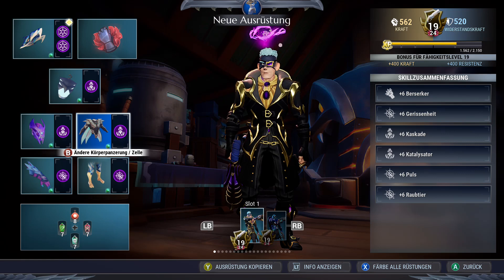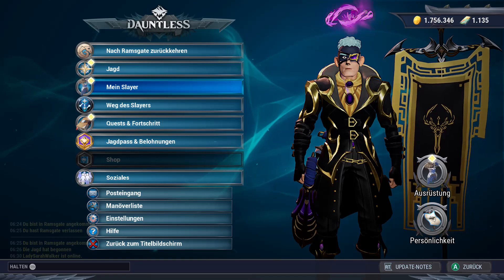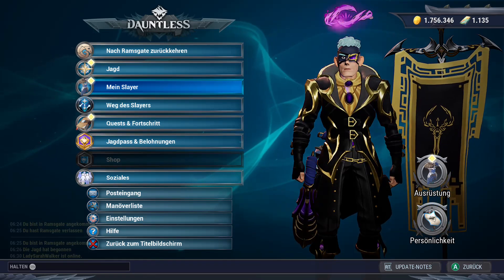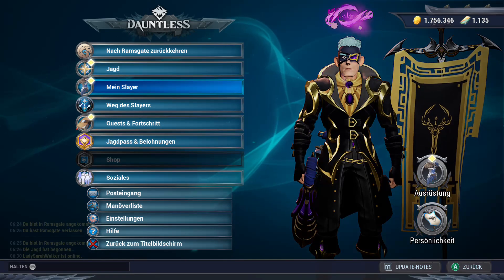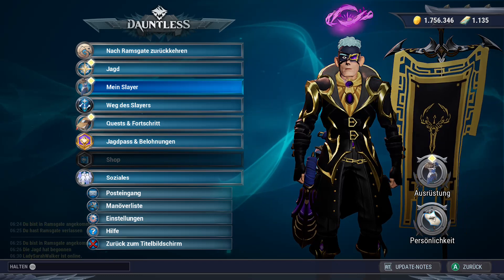Now you might think: your builds are supposed to be player friendly — why do we use Discipline and Predator here? And you have a point — Discipline needs some practice and experience. The reason we use Discipline and Predator here is because pistols are the best weapon to learn how to dodge, how to read behemoth movement, and how to react to them. Because we are always in a pretty safe spot, keeping a few meters distance and standing in a blind spot of the behemoth.